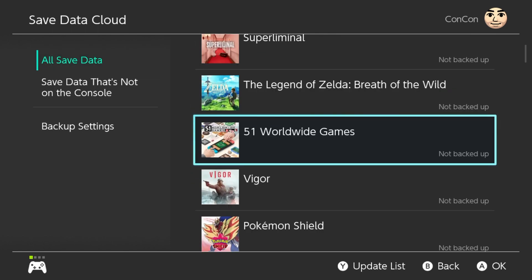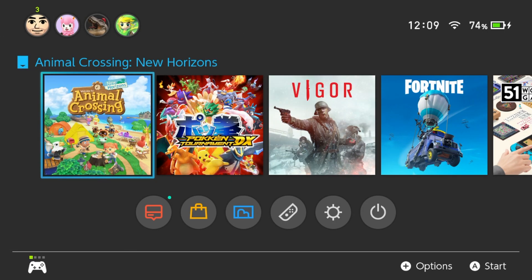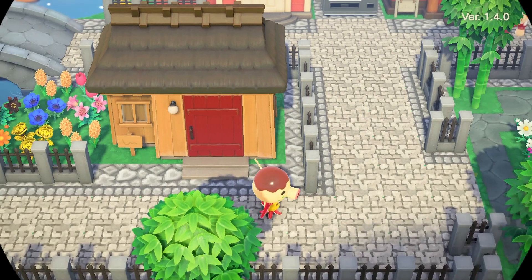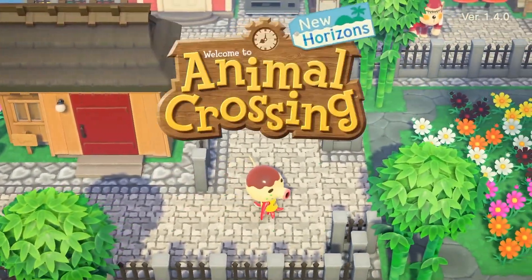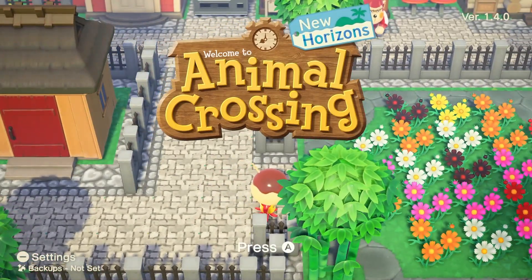You can back it up, but the only way it lets you is from inside the game using the new island backup system. Once you've opened the game, you'll get to the home screen where it says press A to go to your island — it has the logo there. Once it says press A to go in, don't press A.